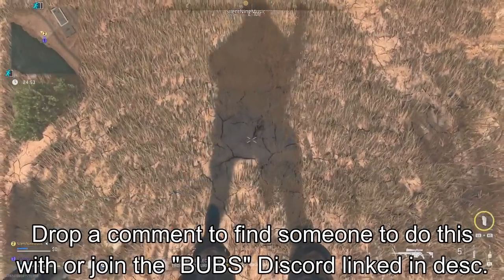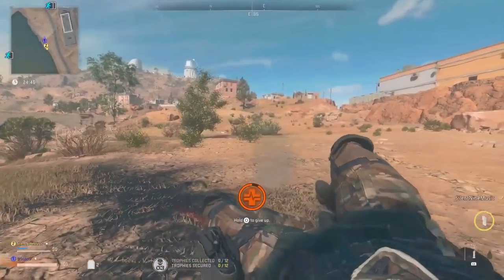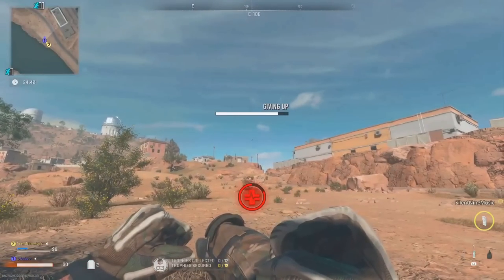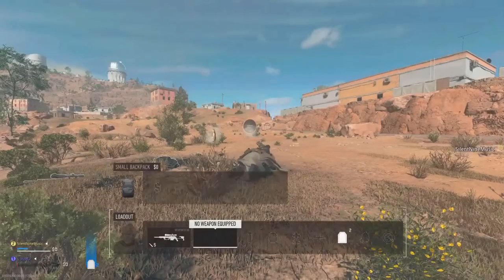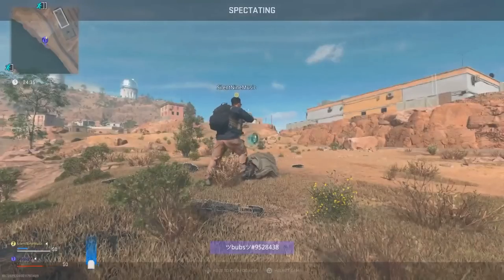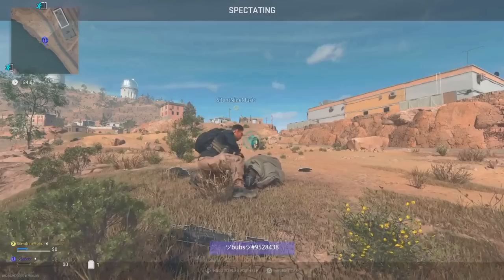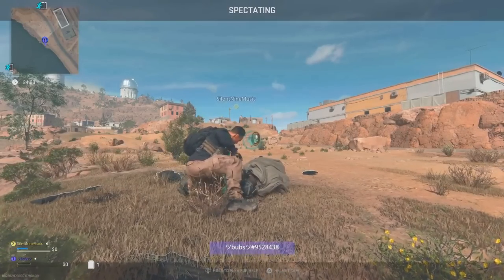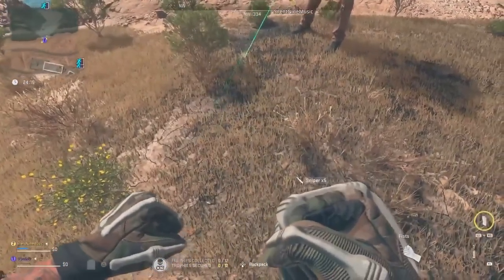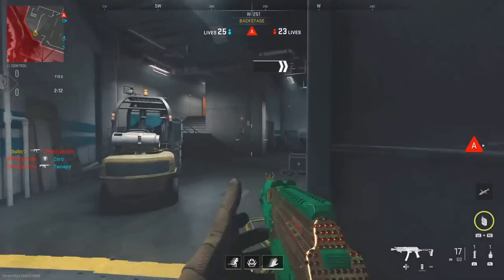In DMZ, if you extract with a gun you'll unlock it — one person needs to spawn in with the gun you want, and all other players will get it. The glitch works by going down, having that player revive you, pulling up your backpack and dropping the weapon. After the revive, that weapon will be on the ground and also in your hands. Every player in your squad can then extract with it — for example we did it with the Intervention, so all four squad members get it. You can also add players in-game, and once they extract with it, it's unlocked. This is also a weapon dupe glitch in DMZ.